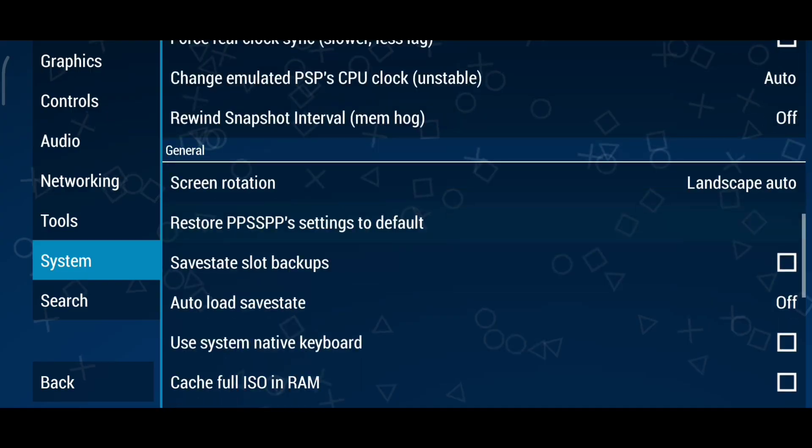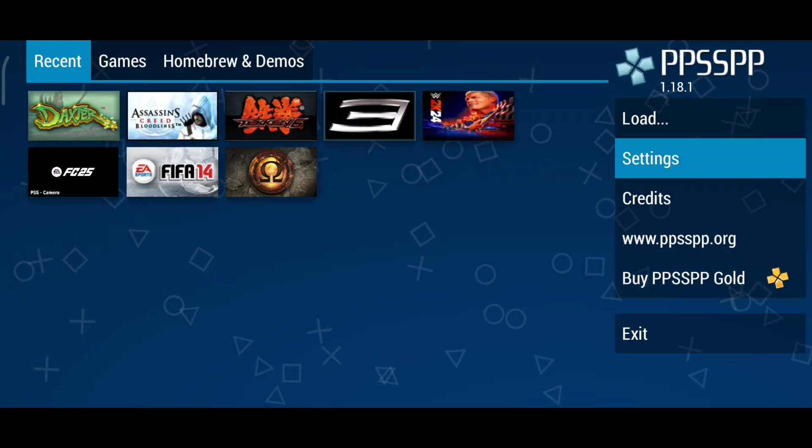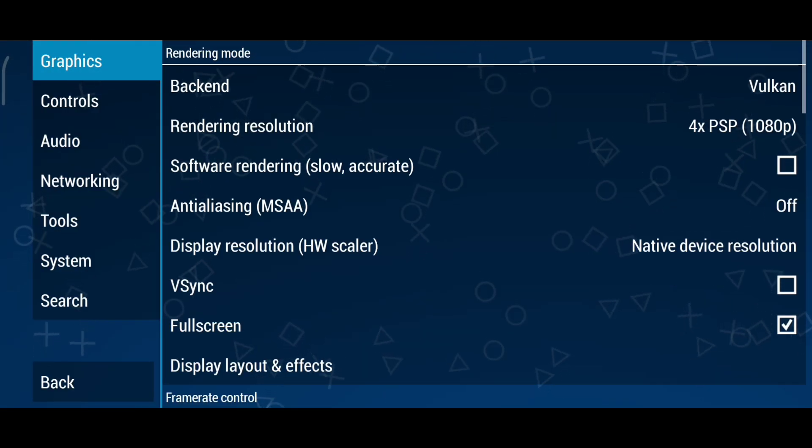First, reset all your settings to default. Now let's start. First, let's tackle the graphics. Click on Settings, then Graphics.